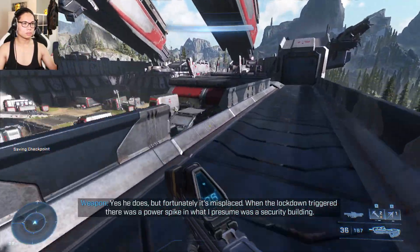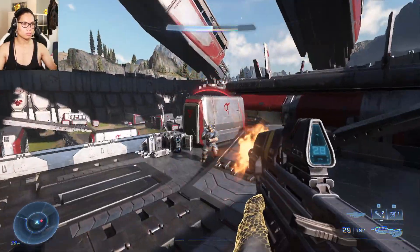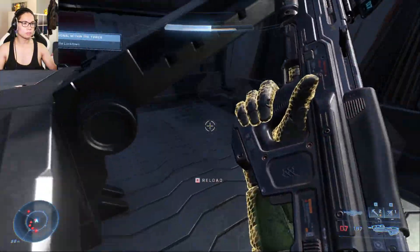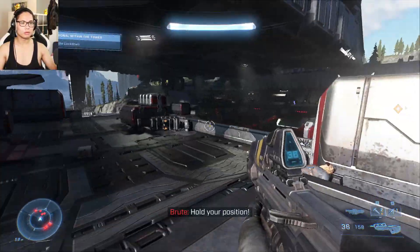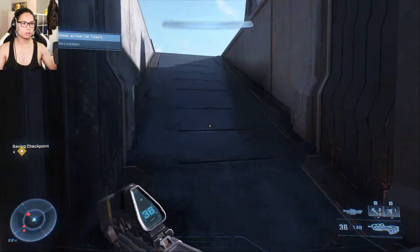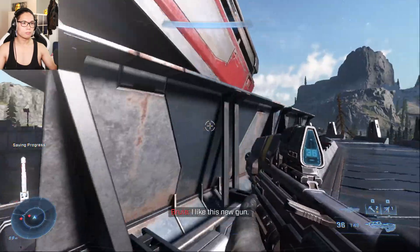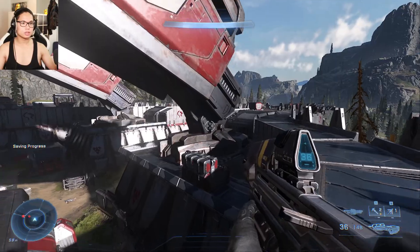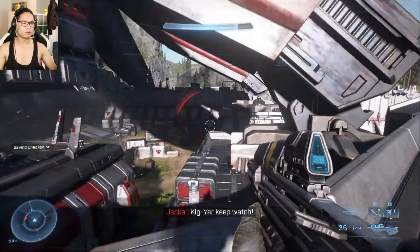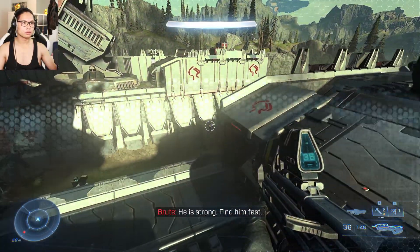When the lockdown triggered, there was a power spike in what I presume was a security building. I've marked it on the map. Let's just get to that new building. Is there a gravity lift in the middle? Are we going to clear this area first?